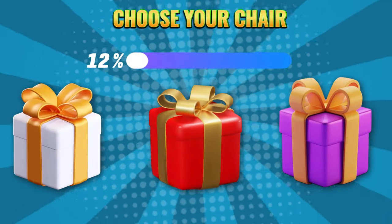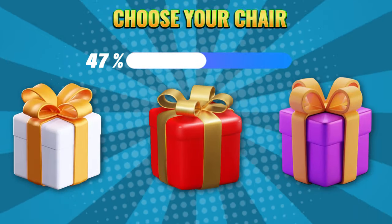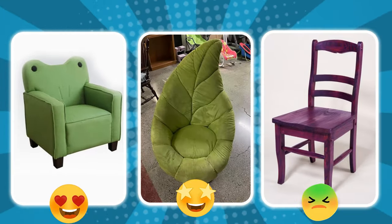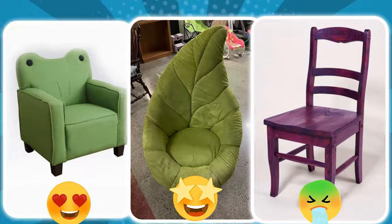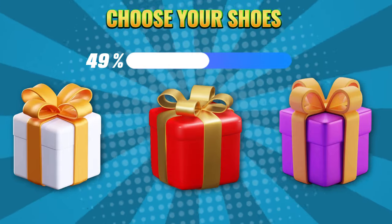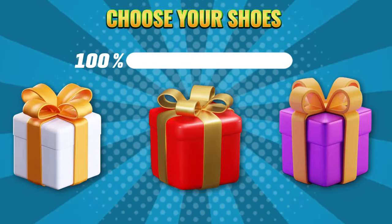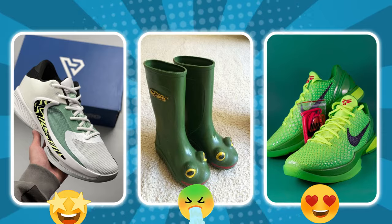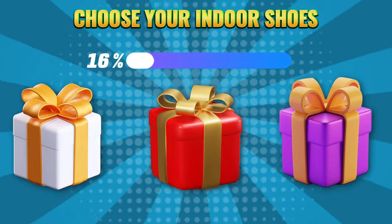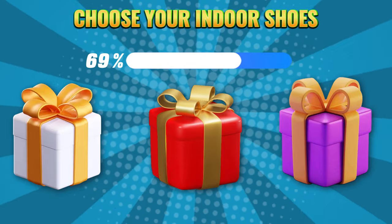Round 37. Choose your color: white, red, or purple. Round 38. Choose your color: white, red, or purple. Round 39. Choose your color: white, red, or purple.